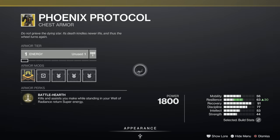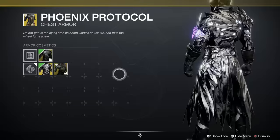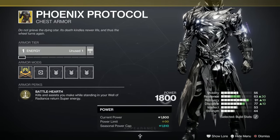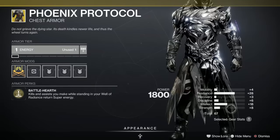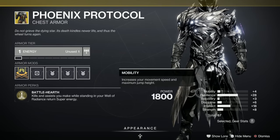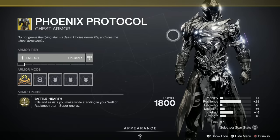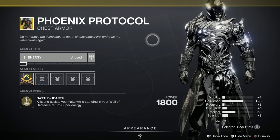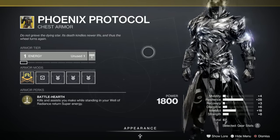I just bought the ornament for this one because once you put the ornament on it, it's the best-looking ornament in the whole game. The stats have a big resilience stat of 28 — really really good — the intellect spike isn't great, it's been better in discipline, but still very good. What's great about this is that kills and assists you make while standing in your Well of Radiance return super energy. This really shined for me this week when we were doing grandmaster nightfalls on the live stream, because it kept giving me my super back. Well worth picking up.